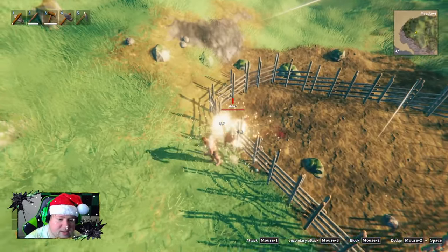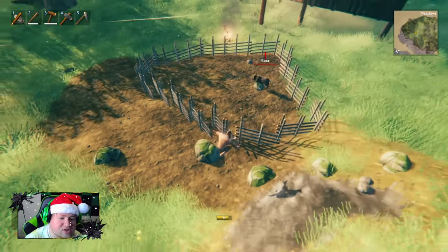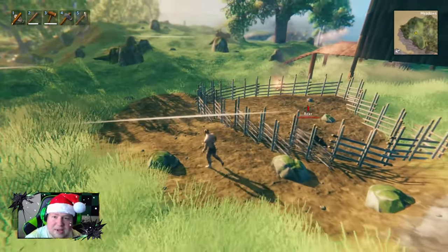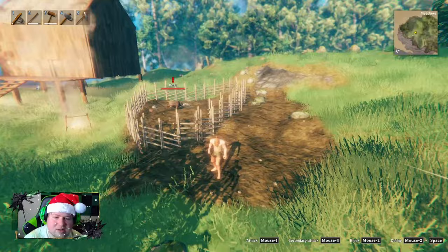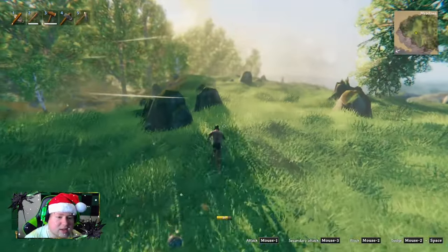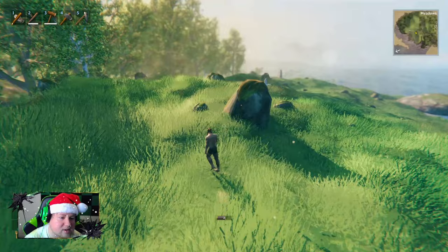I don't think he can escape but he can attack me through the fence though. This fence is not very good — I may make it better, I'm just not sure how fences are supposed to work. He's in there, he can't get out. We need to get another one in there and then I think we can start getting some leather scraps and things.